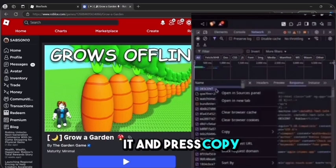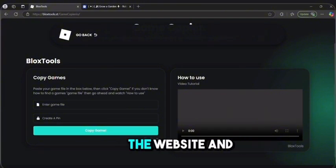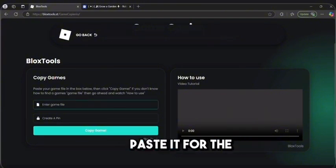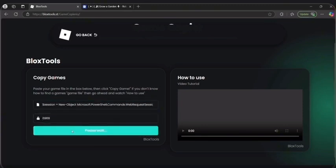Then right-click here and press Copy, then Copy as PowerShell. Head all the way back to the website and paste it. For the game pin, it could be anything. As you can see it says 'please wait.' Thank you for watching.